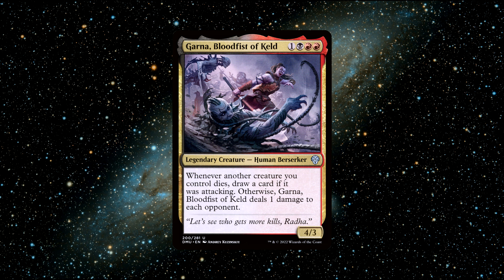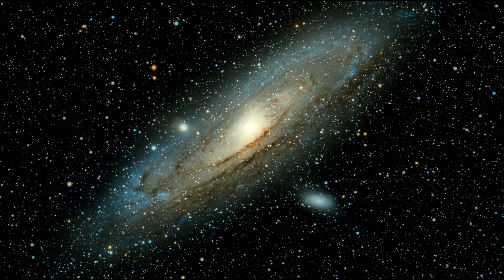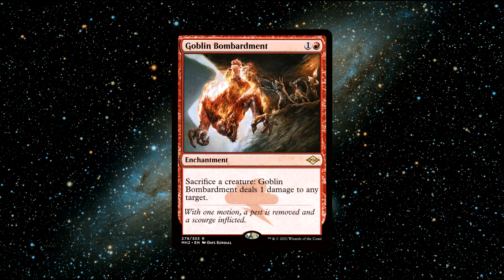She's great for exciting playstyles, especially heavily aggressive styles where you keep attacking. Garner's ability to draw cards when your creatures die is a strong advantage in black and red decks, where sacrificing creatures is often a common theme. However, remember — they have to be attacking. Some great budget cards I'd recommend for a Garner deck are Goblin Bombardment, an enchantment that does exactly what we need, giving us an easy way to sacrifice our attacking creatures.